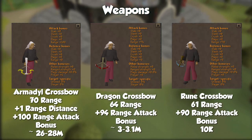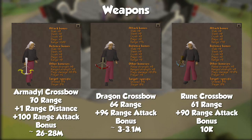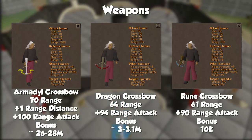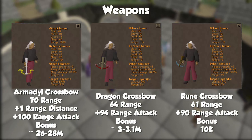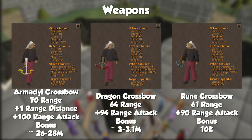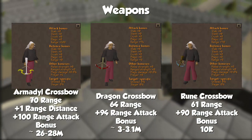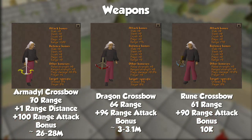The ACB, or Armadyl Crossbow, requires 70 range and costs around 27 mil. It has a plus-one extra tile of range over the other crossbows, allowing you to attack from further away. The Dragon Crossbow requires 64 range and is the first one that allows you to use Dragon Bolts, which is a noticeable increase in damage over Runite Bolts. The nice thing about Dragon Bolts is that they can be any gem-tipped bolt — Opal, Onyx, Ruby, Diamond, Sapphire — giving you the highest range strength ammo in the game as well as the ability to enchant with whatever gem you want.